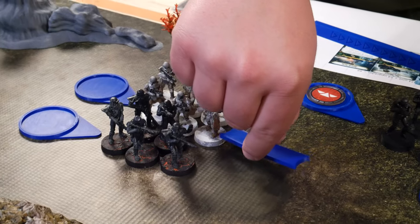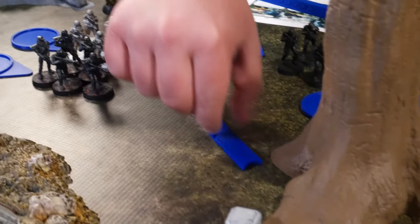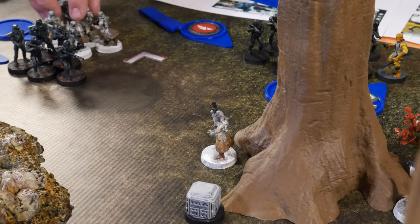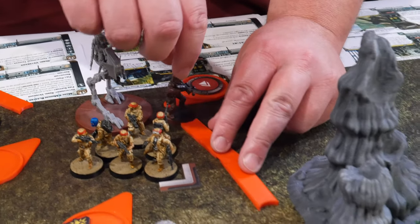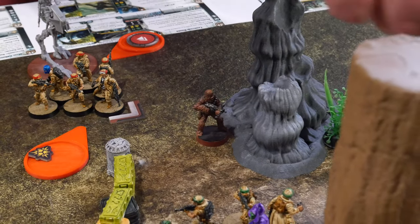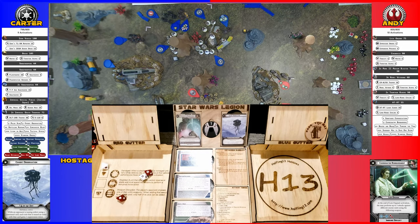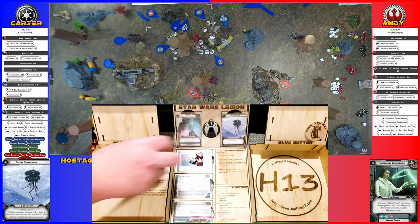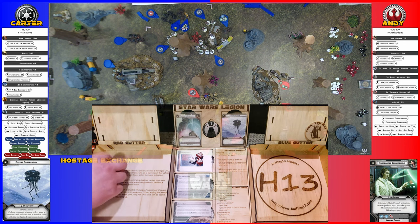These Snow Troopers are gonna take a move. Activating Chewy — he's gonna do a full move and fire on those Snow Troopers that just moved up to that tree. He surges to crit, so we'll have three crits. One save, but it gets pierced, so they lose half the squad.